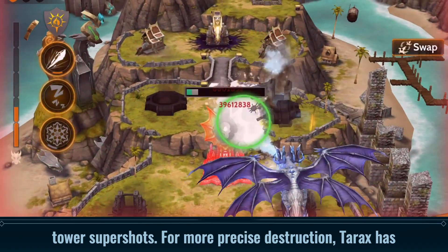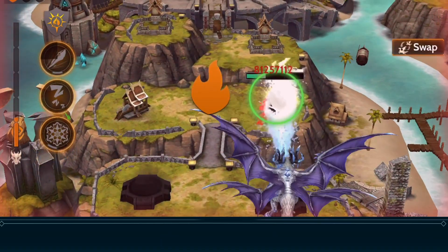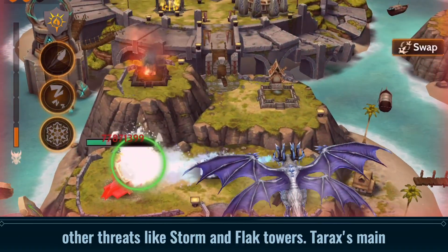For more precise destruction, Terex has Ice Lance, which fires a deadly projectile at a predetermined tower. Ice Lance will always prioritize Blue Mage Towers and then other threats like Storm and Flak Towers.